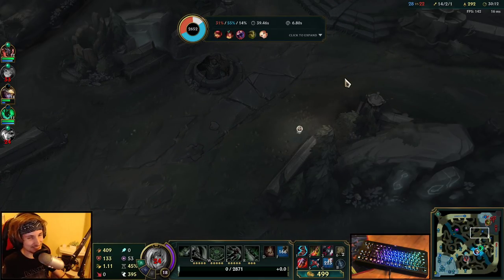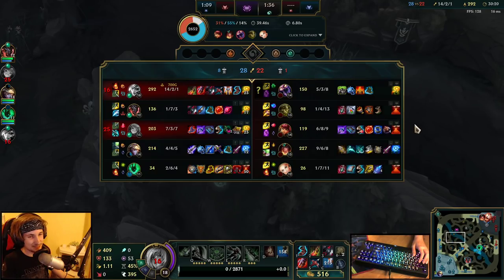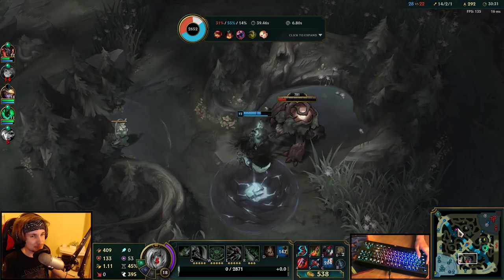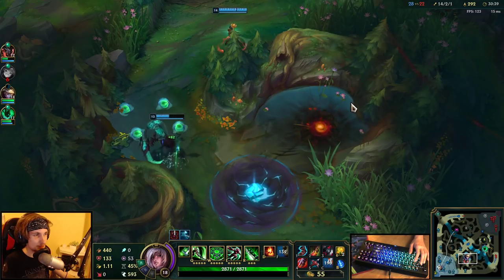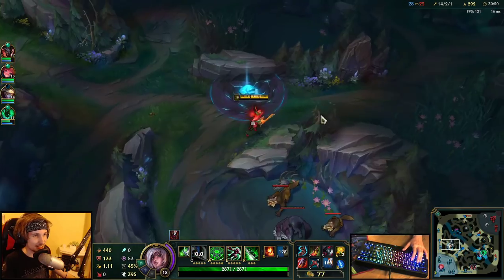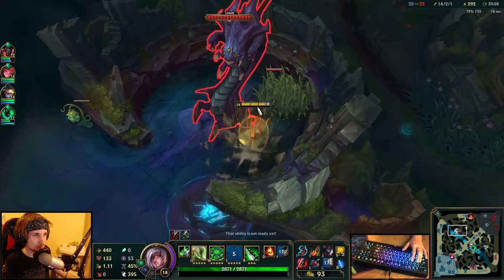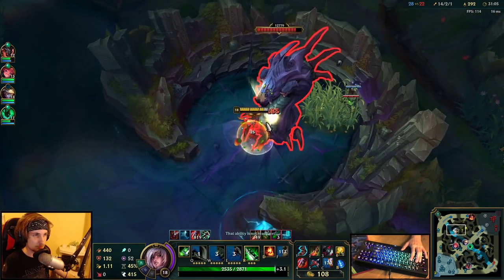We've got to get that Baron — we need it right now. My jungler is not that useful either — he's like level 12 right now. I think he might be disconnecting from the game, which might be the reason why we're still playing. We're going to have to start finishing this game because it's not looking that good. My jungler is actually standing AFK. I'm just going to start Baron already and bait them into a team fight.